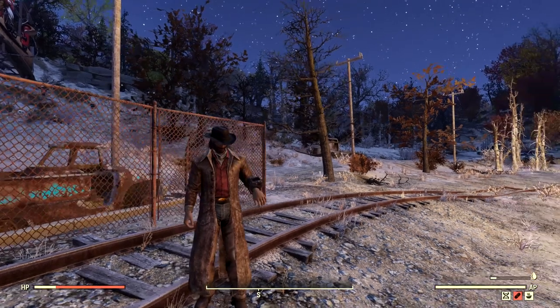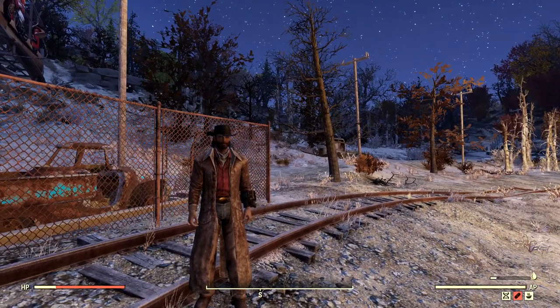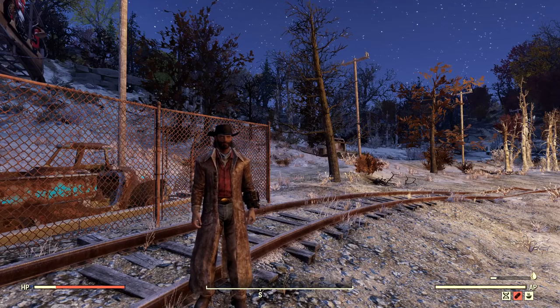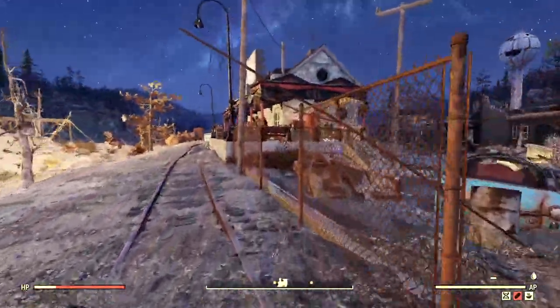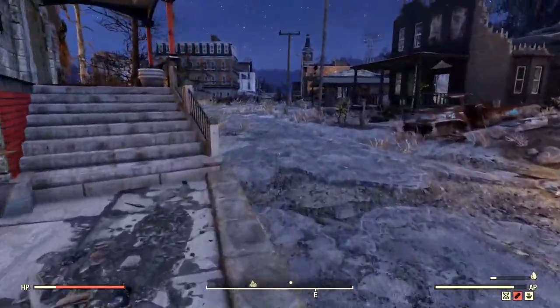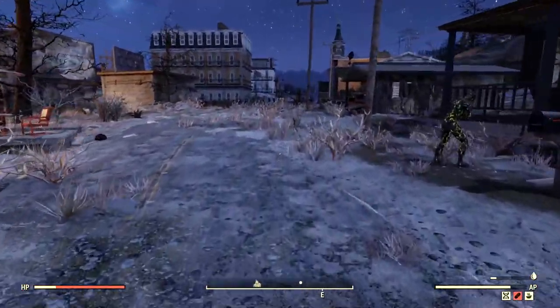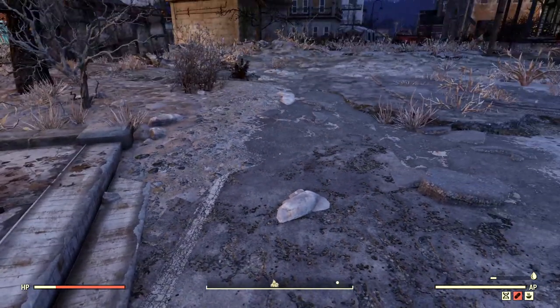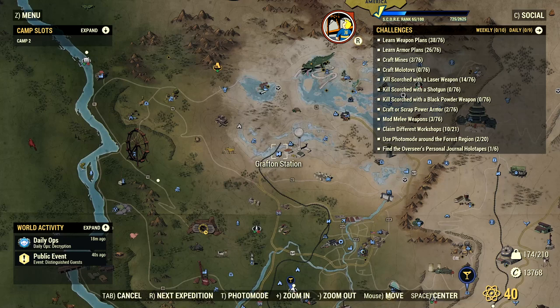Hello everybody, welcome back to Fallout 76. I'm going to be showing you guys a super easy, super fast way to get rubber. Rubber is used for ammo crafting but not weapon crafting. Basically what you want to do is come to Grafton Station.